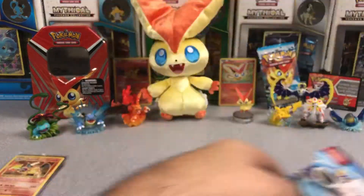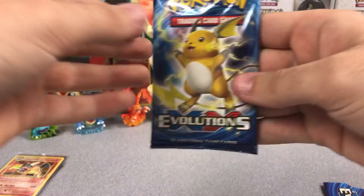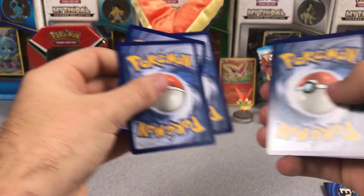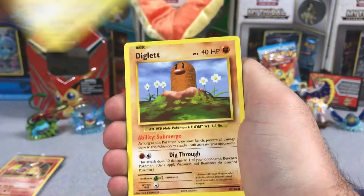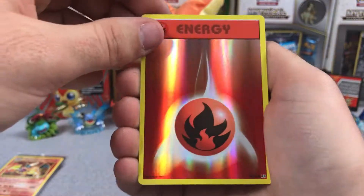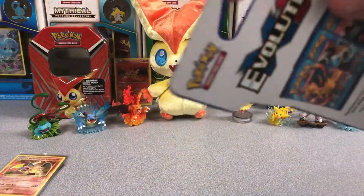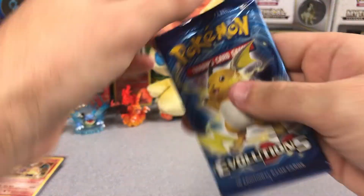Down to our last two packs. Maybe one of the packs will have a Charizard inside. Raichu. Second to last pack — Water Energy, Growlithe, Machop, Voltorb, Diglett, Potion, Metapod, Professor Oak's Hint, Reverse — I love the Reverse Energies, I think they're awesome — Reverse Fire Energy. And a Farfetched Regular Rare. My least favorite rare in the entire set probably — I'm not a big Farfetched fan. And it's a Raichu pack.